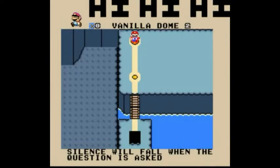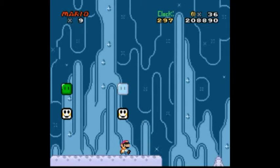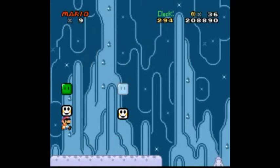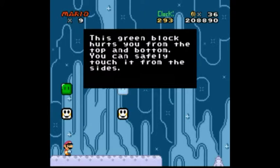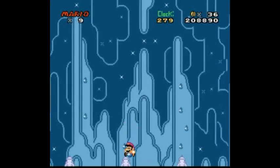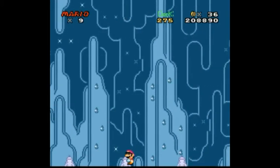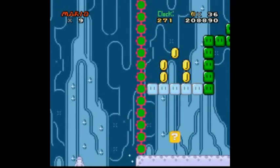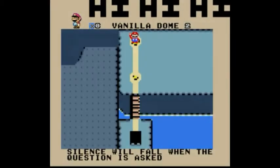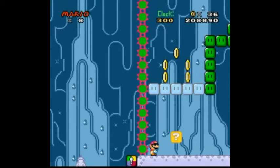Vanilla Dome level 2 and it's a trippy secret level. Oh, free life just for entering. This blue block hurts you from the sides — you can safely touch it from the top and bottom. This green block hurts you from the top and bottom — you can safely touch it from the sides. I guess I only checked it from the top and bottom before in the tutorial area, so I thought it just killed you period. There's some water there, so I might be able to swim under that, or maybe I have to go in and this halfway point will spawn me. Yeah, there we go, I'm on the other side now.